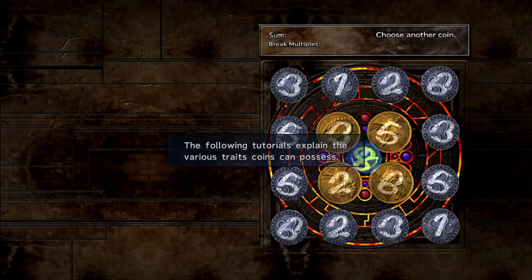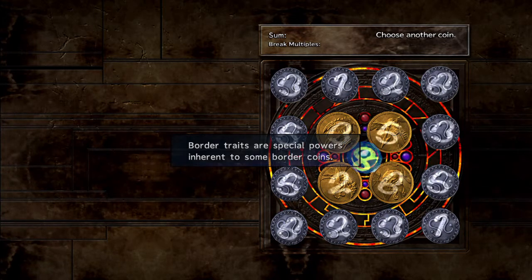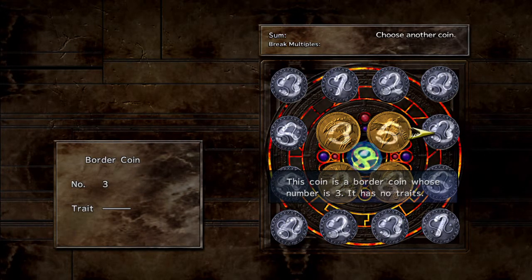Coin traits: the following traits are explained in the various coins. Border coin traits are special powers inherited by the border coin. Moving the cursor over a coin will display the coin stats in the lower left window. This border coin has the number 3 and has no trait.